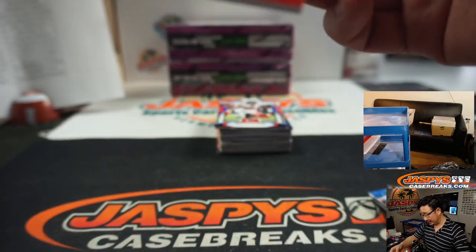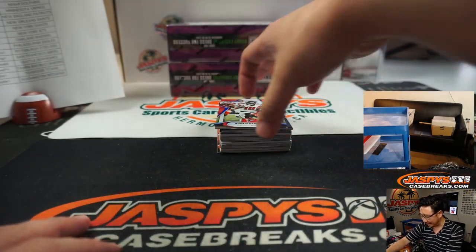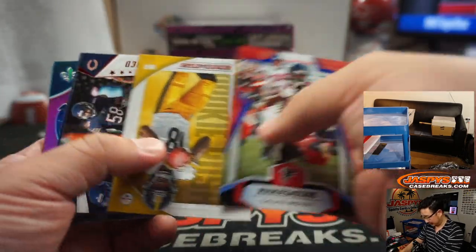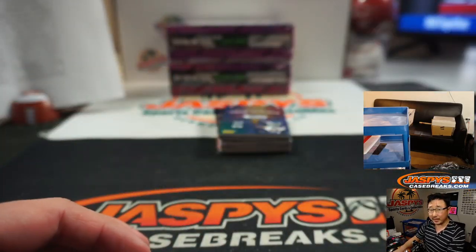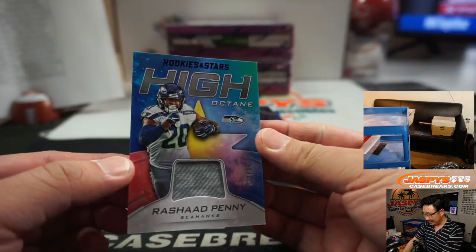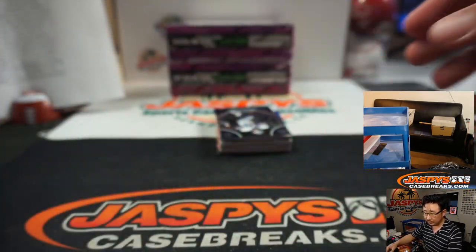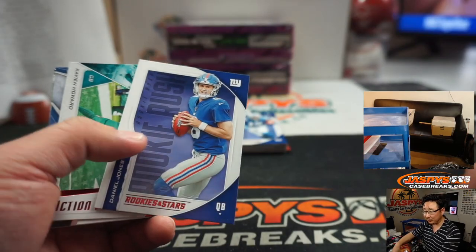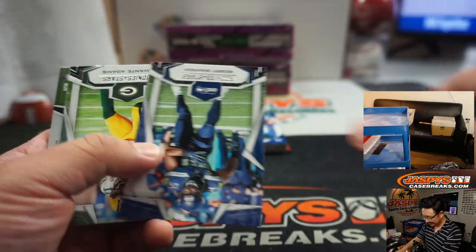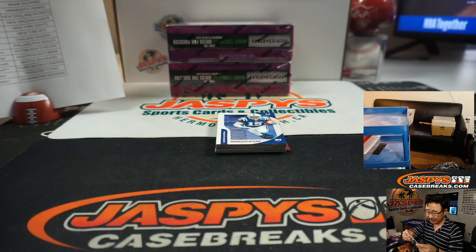Out of 25 — James Winston, Ronald Jones team duels. Chris with the Bucs. Yeah, a lot of jail time too. Rashad Penny High Octane Relic, two-color relic for the Seahawks to 25 — that'll be for Todd Greenwald. With the disclosure, not legal advice, Ryan says only launder money if you're not doing the laundering. There's Hunter Renfro jersey and auto for my Raiders — 15 out of 25. Who's got my Raiders? Chad got randomized with my Raiders.